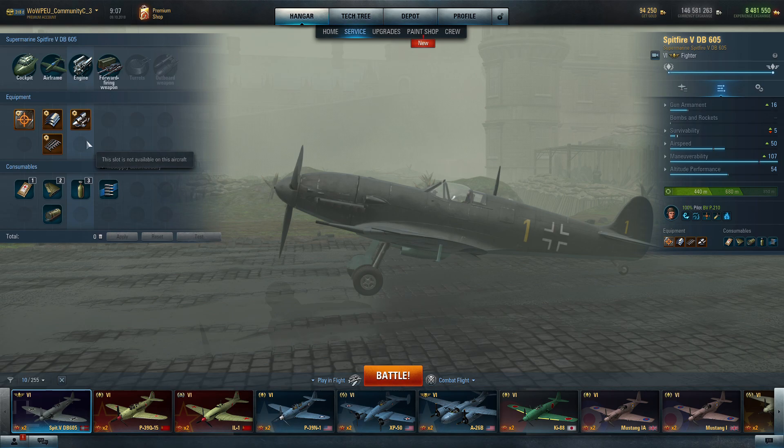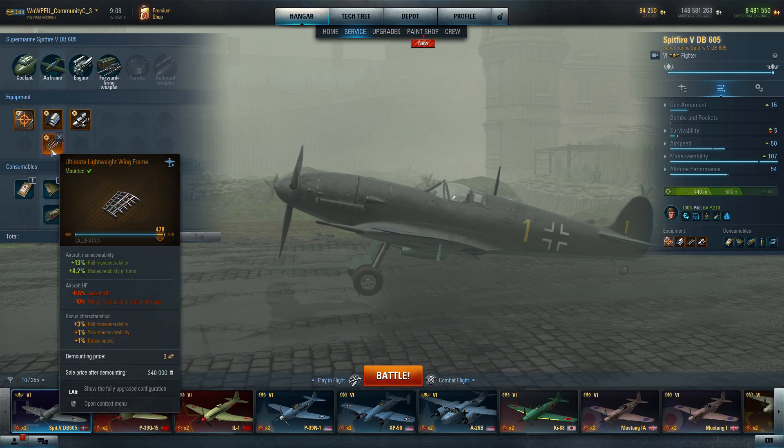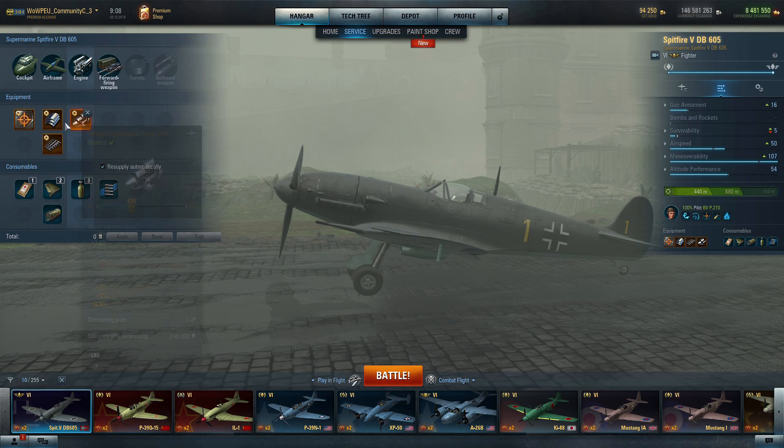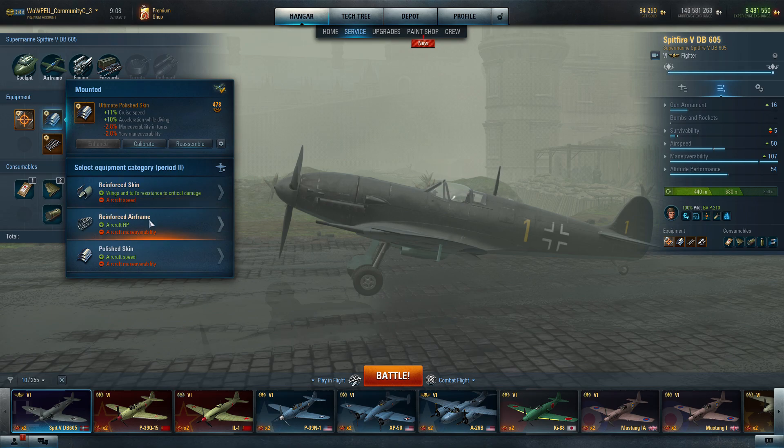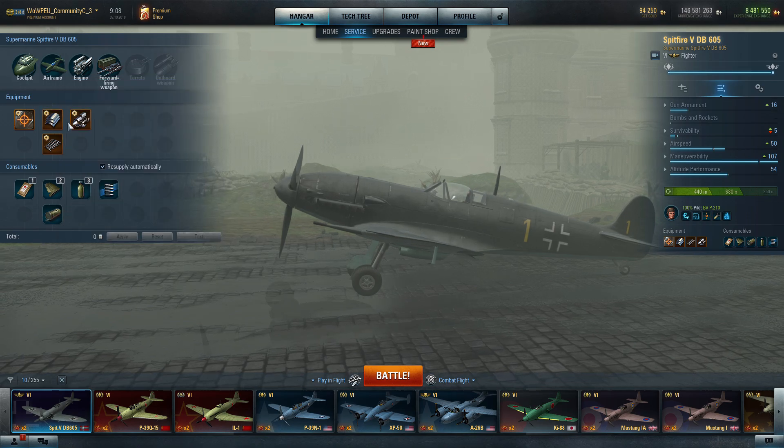Basically what I've done is list a couple of possibilities — a full maneuverability build where we take two maneuverability options, one for the airframe and one for the engine, and the first one being something that doesn't downgrade our maneuverability, which would be the reinforced skip. This is what I currently have on my own Spitfire. The disadvantage of this build is that it reduces your aircraft speed.